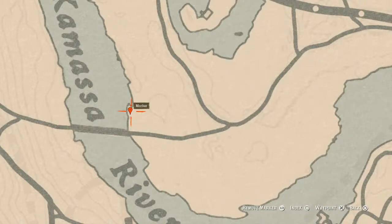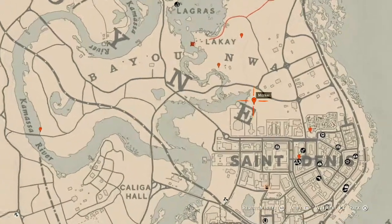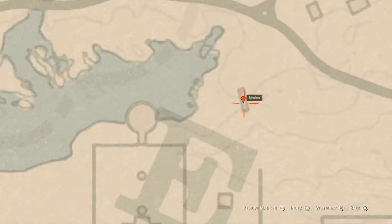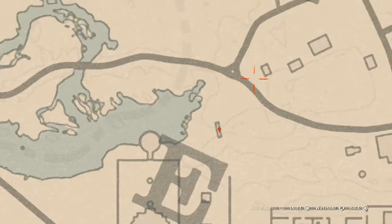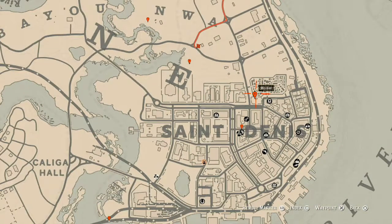Let's go over here to the next marker by the 'E' in Lemoyne — right underneath this bridge. This rectangle is a bridge; right underneath that bridge, come over here with your metal detector and you will get a random coin. If you're also over here, there's a card right about here — go get that as well, it's an Eight of Pinnacles.